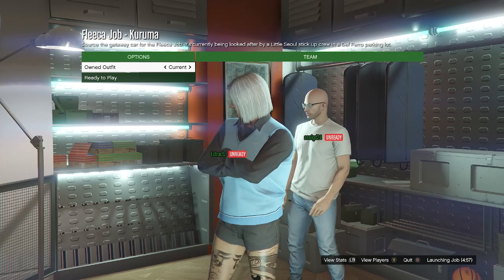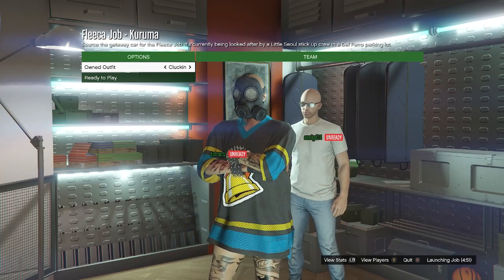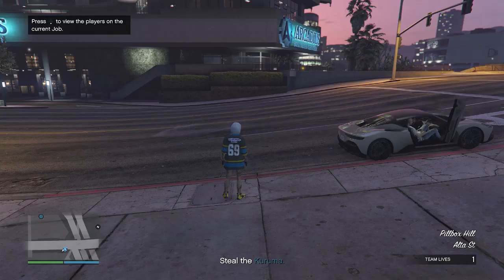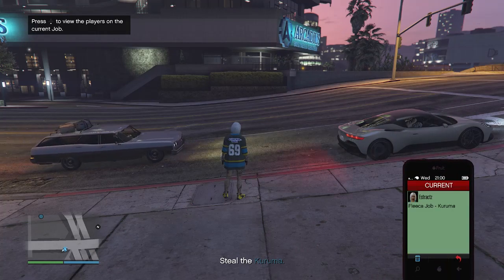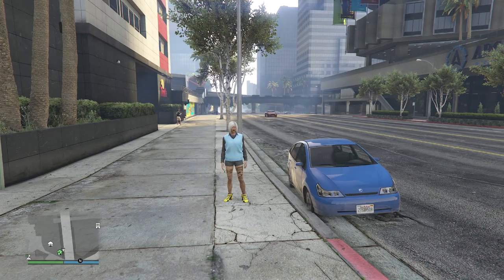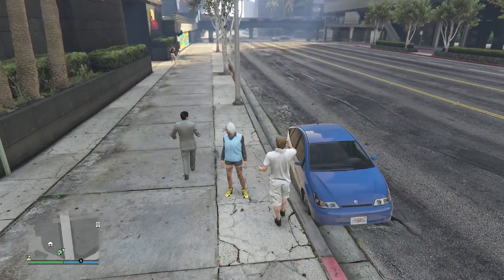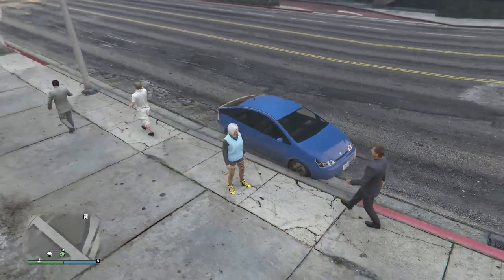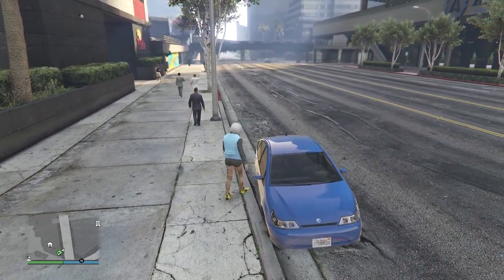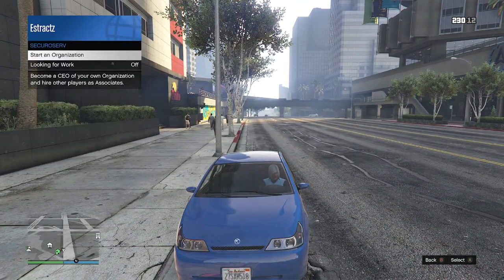When the job launches and shows your outfits, scroll to the slot where your outfit has the clucking bell jersey and the toxic mask. After your outfit looks correct, hit ready to play. Once in the job, pull up your phone and leave the job. When you're back in a public session and load in with the outfit, find a vehicle — personal or civilian — and get inside. Pull up your interaction menu and register as a CEO or an MC.